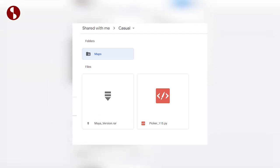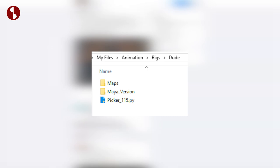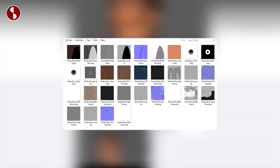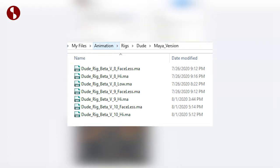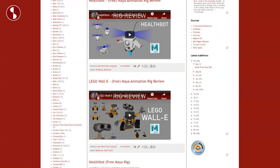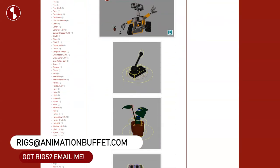Make sure to relink all the maps for the textures. When you have the Maya version, you have multiple versions — there's a beta version 8, 9, and 10 currently in my folder. In there you have the high res, the faceless version, and so on, so you have different options to load. I will list this on my Animation Buffet site where I list all kinds of rigs that I find.